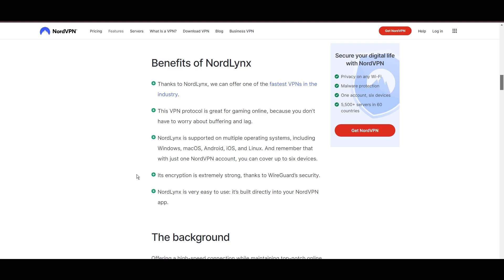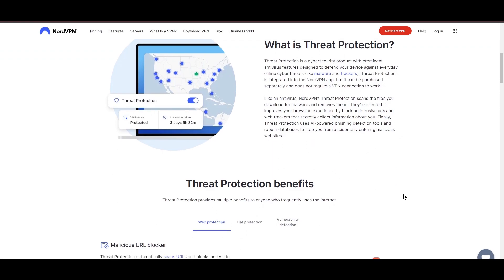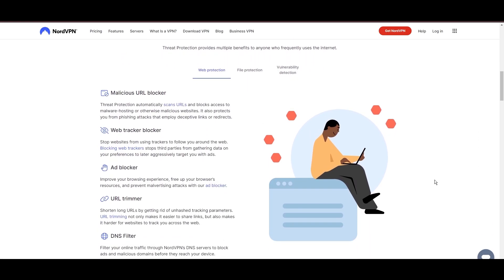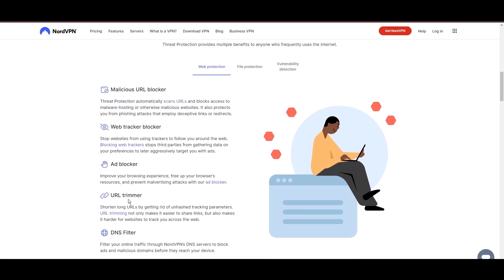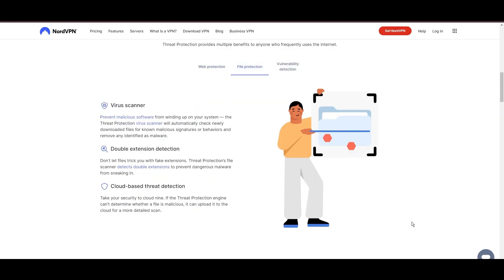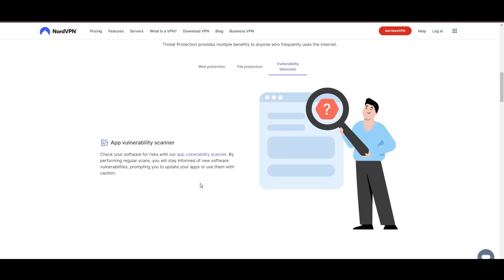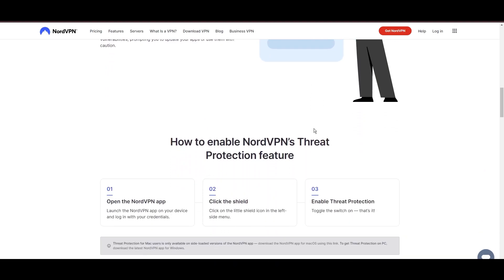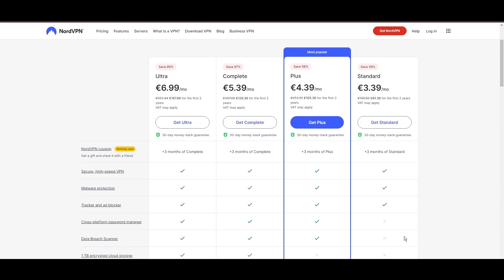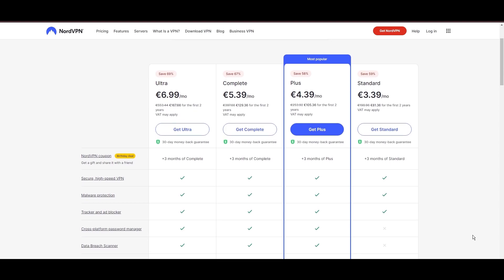NordVPN's commitment to security is evident through its comprehensive suite of features, including military-grade AES-256 encryption, a reliable kill switch that safeguards your data if your VPN connection ever drops while playing Teamfight Tactics, split-tunneling capabilities, and obfuscation tools. Despite offering a premium service, NordVPN remains accessible with plans starting at $3.39 per month.